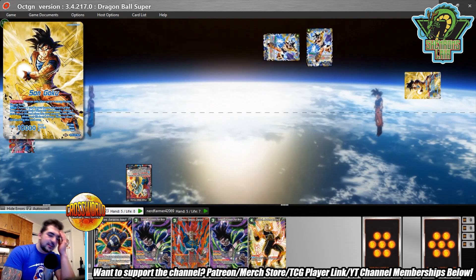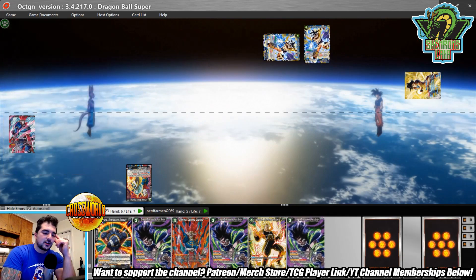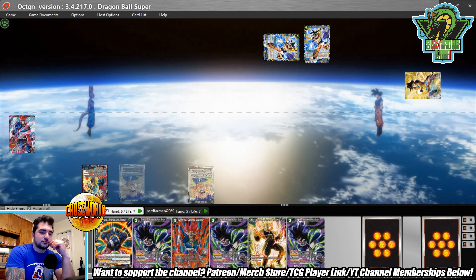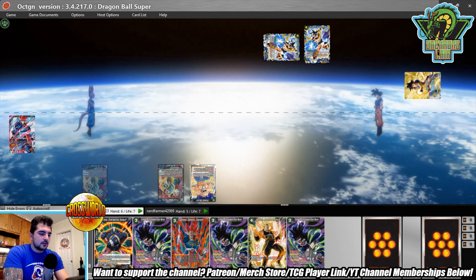Even though this leader is balanced in a sense — it brings energy in tapped and costs a card from your hand — it's still really powerful. Once he gets to his awake side, that three energy is really really powerful. We are charging one of the Three of Power Bursts now, so we can finally start making plays as Demigra.